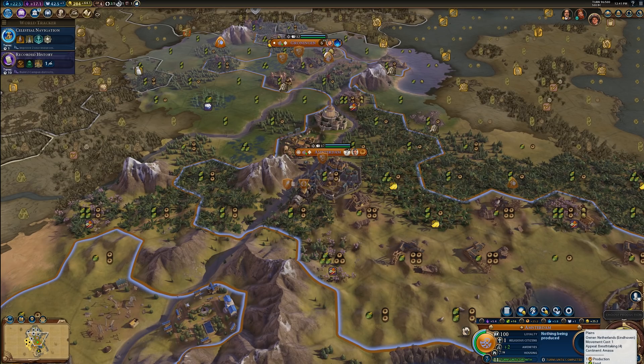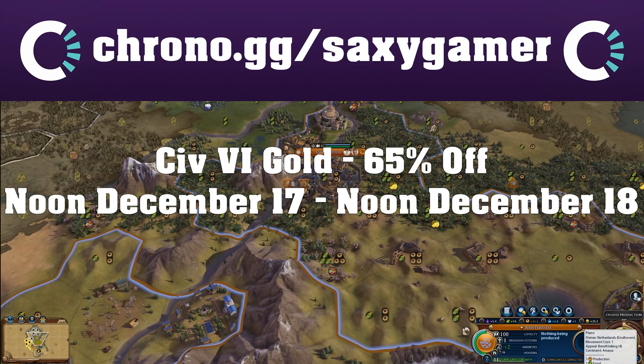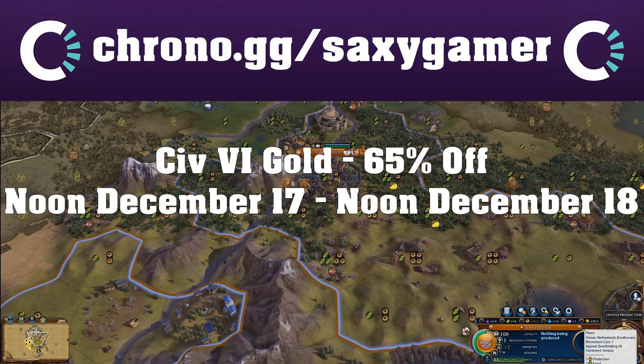Before we get into things today, I would just like to announce that I've partnered up with Chrono.gg again, and there's a really awesome Civ sale going on today. The Gold Edition of Civilization VI — that's the base game plus all of the small leader packs plus Rise and Fall — is 65% off. I'll put the link in the description below; I do get a small kickback from any purchases you make. Whether you're looking to get into Civ VI or buy it for a friend for the holidays, that would be a great time to do it.